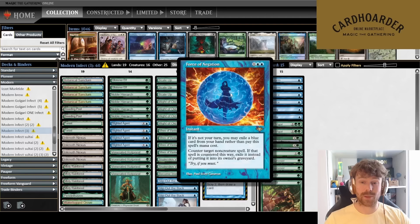Imagine you play turn one Glistener Elf and your opponent uses a removal spell on it — not anymore. I've won quite a lot of games where I go turn one Elf, opponent plays Fatal Push, I Force of Negation it, then scale up for the win. Even if you don't kill them immediately, you can scale up once, deal six infect damage, drop Venerated Rotpriest afterwards, and it's very difficult for your opponent to catch up.